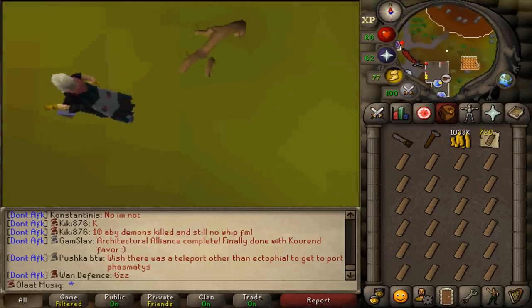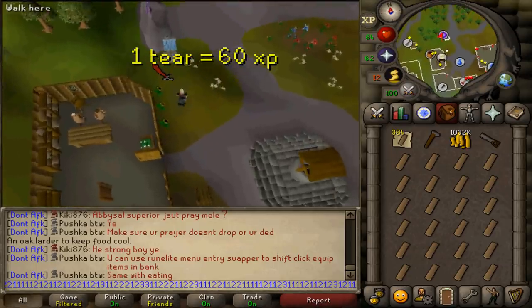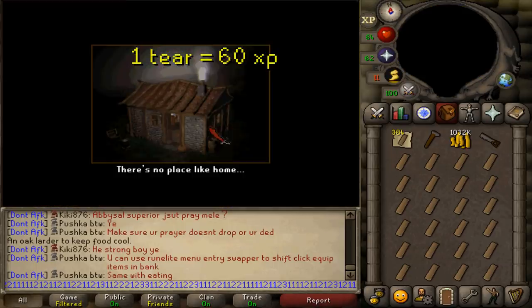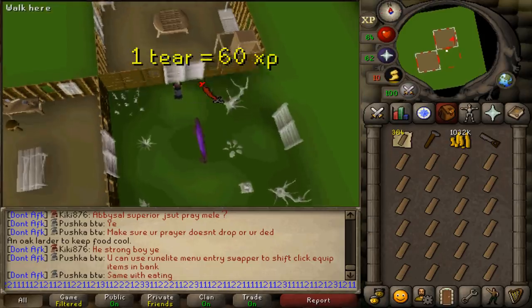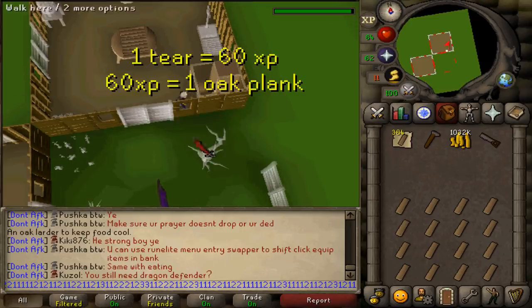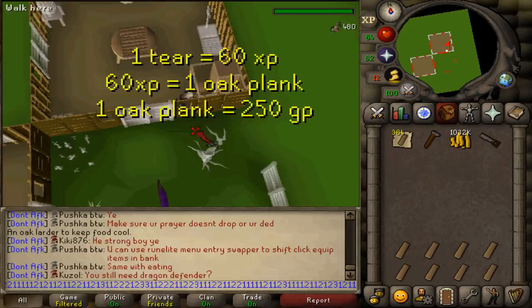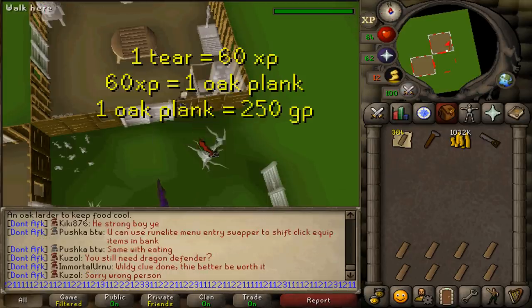And that made me kind of realize that one tier of Tears of Guthix always provides 60 experience — doesn't matter what level or what skill it goes onto, one tier, 60 XP. And 60 XP is exactly one oak plank. So for every tier that I gather in my little bowl over here, that means one less oak plank that I will have to use, as well as make, which costs 250 GP.